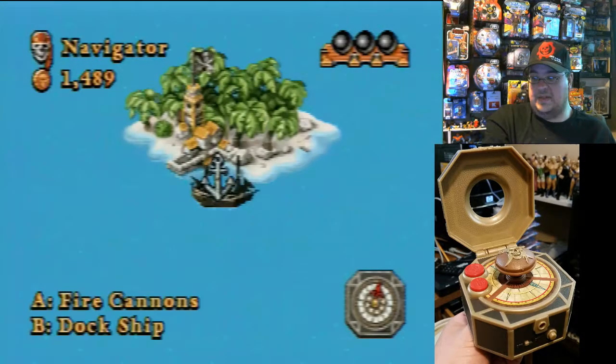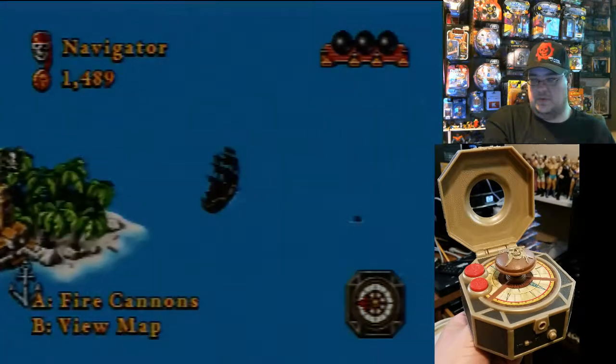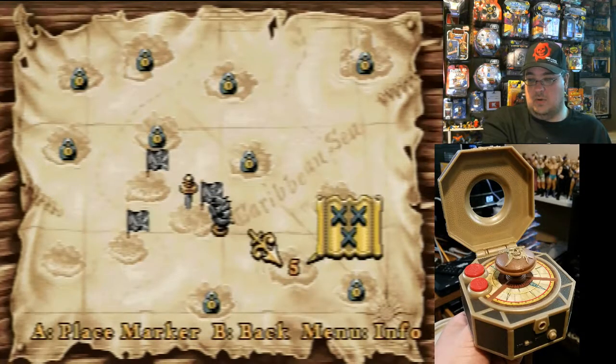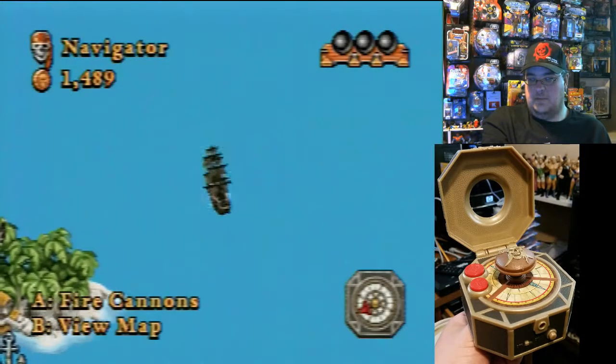Conquered that island. Let's get to my map. You've got to get out from within the circumference of the island before your map will activate. So we are going to island four over here. I'm really impressed with this.